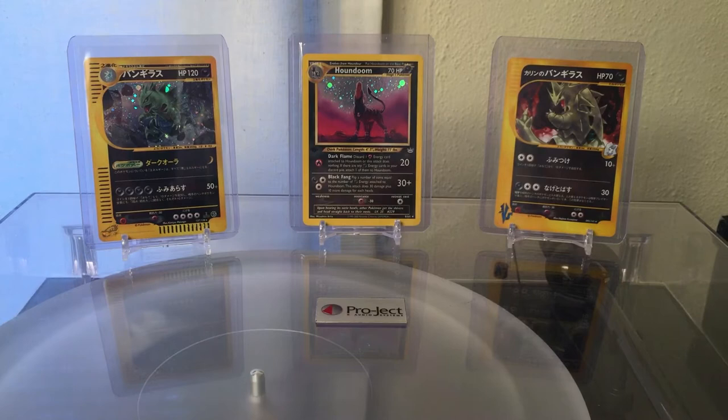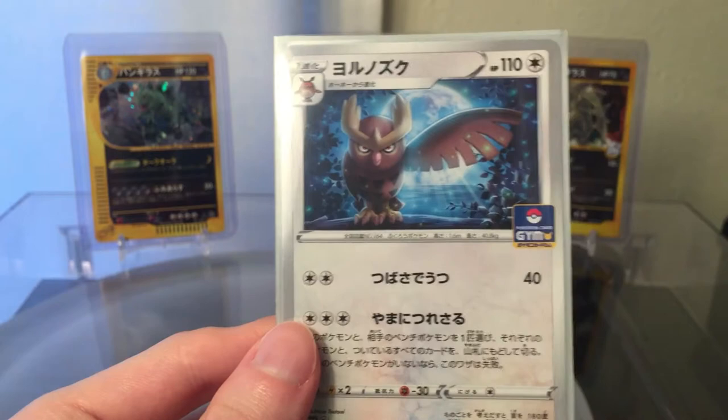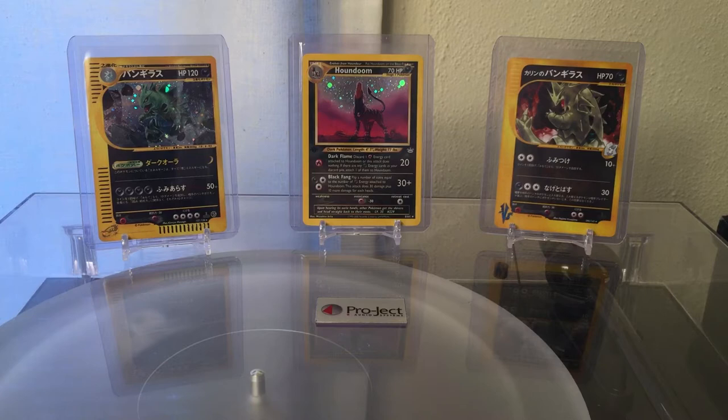Okay, now we're gonna move on to the cards that were held up at the post office. First, got some freebies — a Lycanroc GX from Sun and Moon 4, and a Noctowl Pokémon Gym promo. Not sure exactly what that was for. I think those are two separate auctions from the same eBay seller.